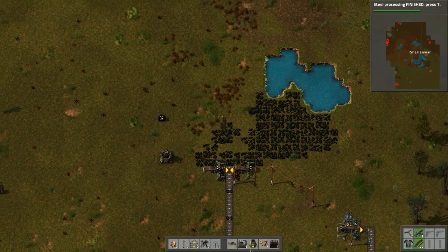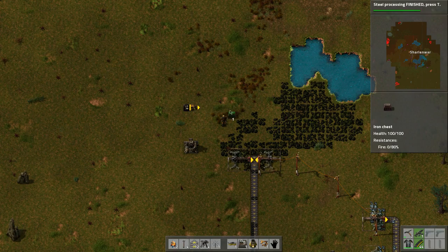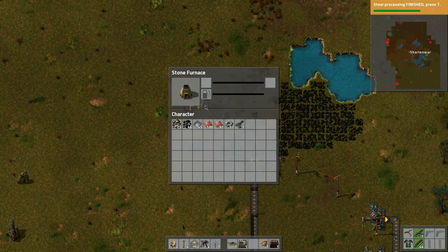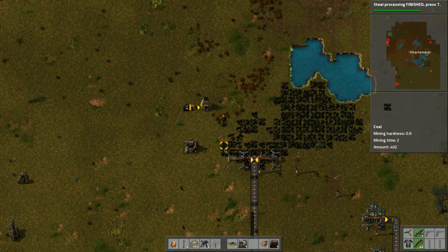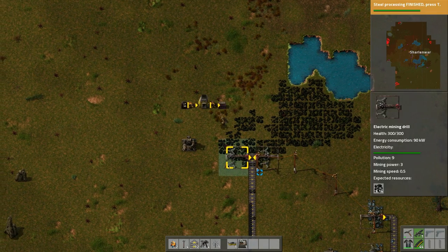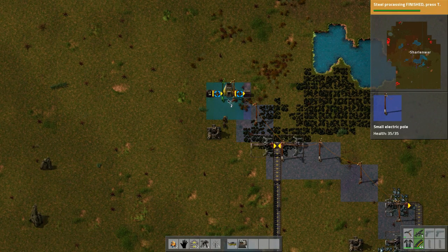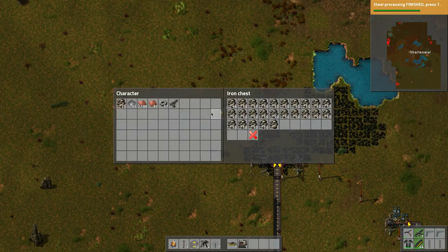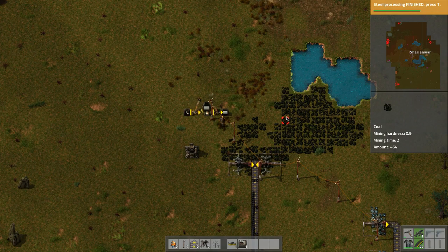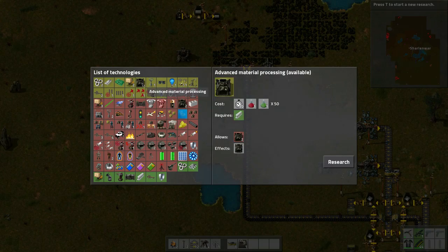We need stone bricks — another one of these and an iron chest. What we'll do is simply do this into one of these guys which will fill up, then deposit into a box. Then we hook this up with power — one, two — just like that, and voilà, off we go processing all this stone. Apologies if you can hear the dogs barking.